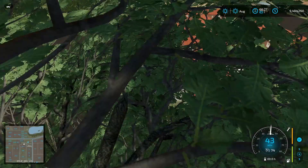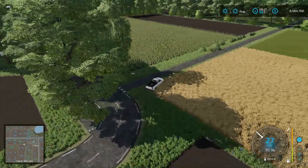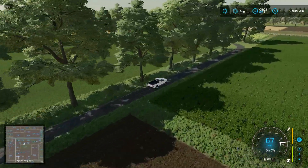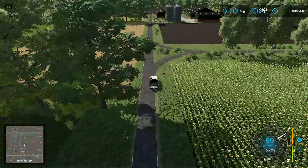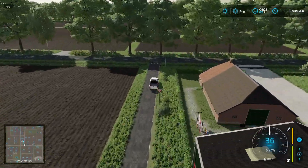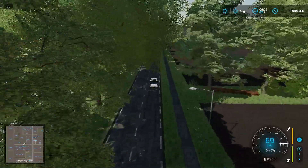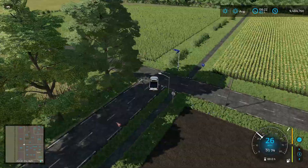Heading straight around this way — oh geez, I just hit that parked car. Some of these roads are definitely pretty narrow; I prefer wider roads, but if it's authentic to the region that's fine. Here we have a silo and another few sheds — another one of the farmyards you can use. Taking a right and heading straight down should take us into the industrial district where they have all the factories, and then we'll do a flyover to wrap up.